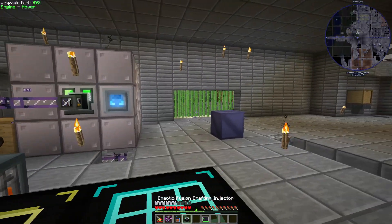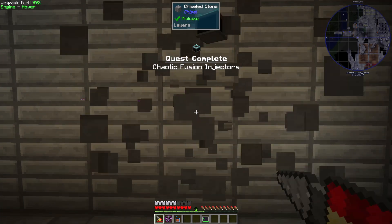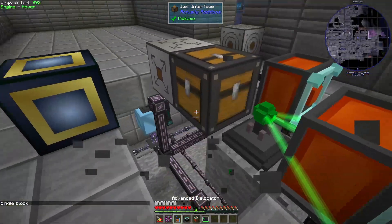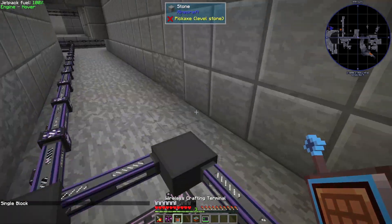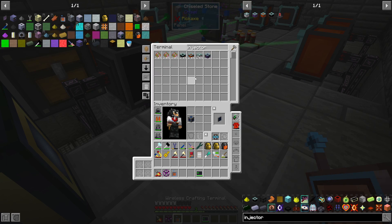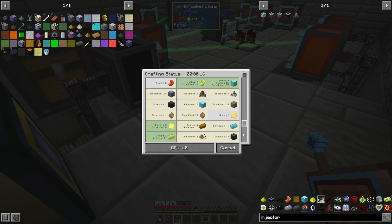There's our first injector. Let's go back to the injector — I should have it, yeah, there it is. If I take my injector and put it back in and request a new one — wait, why is it trying to... okay, it has that one.